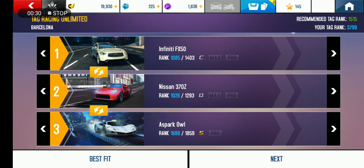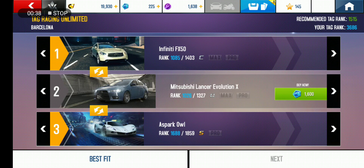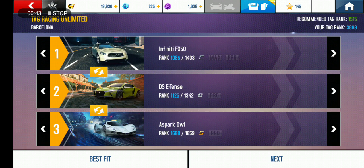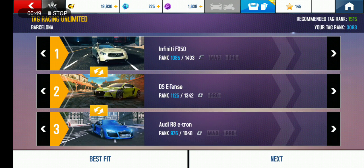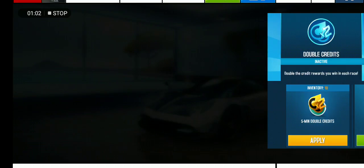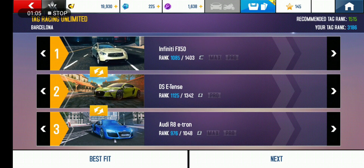This is the tag racing. Infiniti FX50, Nissan 370Z, and Asphalt 8. So let's do the DS E-10s. So then we'll use the RAE track. The recommended tag rank is rank 1515. My tag rank is 3186. So let's do the race.